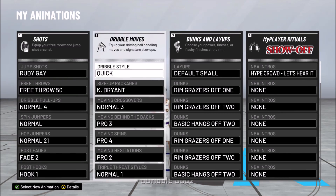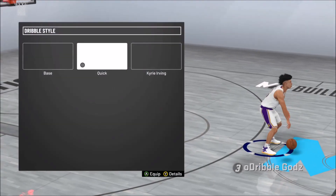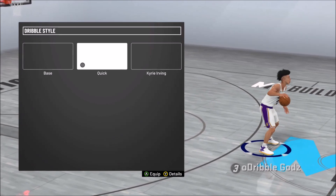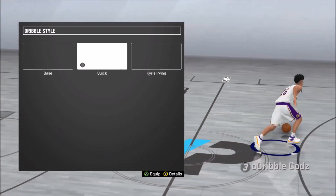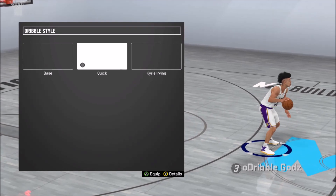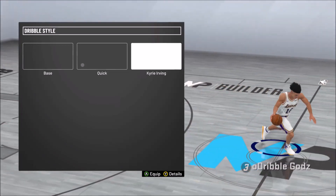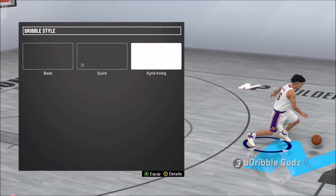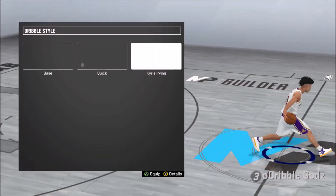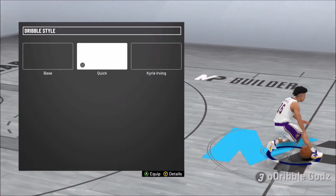This is just the beginning of the game base dribble moves I got on right now. First, my dribble style - I put on the quick one because I want to be able to dribble as fast as possible. I like speedy quick dribble moves to get people out the way. I did have the Kyrie on because of those little snatchbacks and shifty moves, but for my player at this level I'll just throw in the quick.